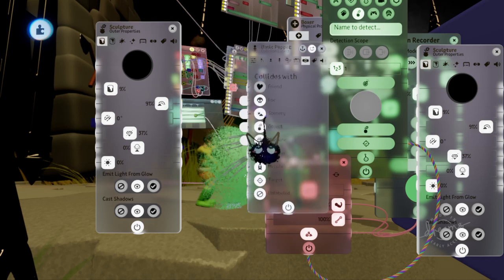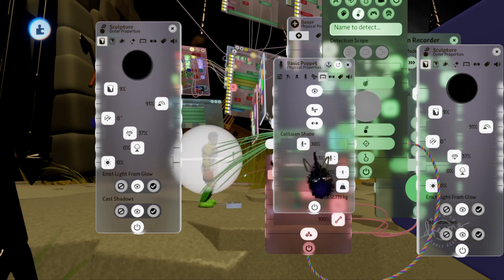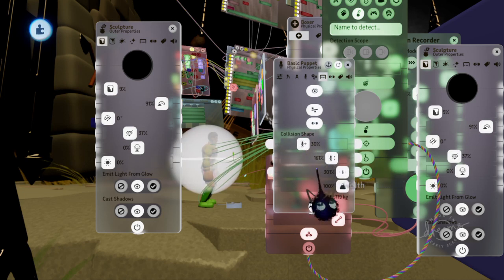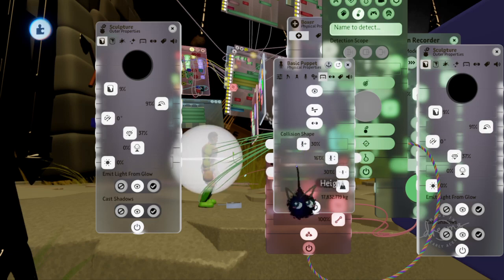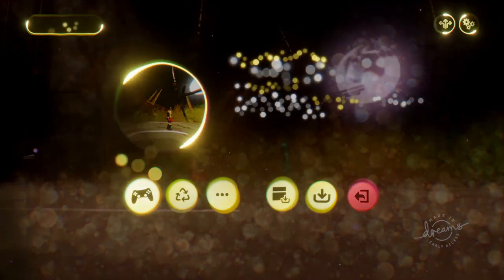which you can usually press L1 and Square to access — sometimes you have to press L1 and X and then L1 and Square in order to get to it — this is the collision capsule or collision shape, whatever you want to call it. Pretty much you want to use this for wall detection.